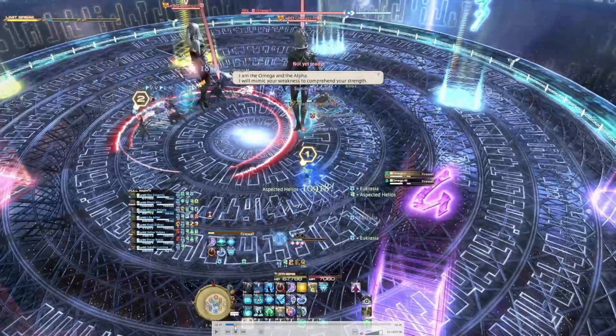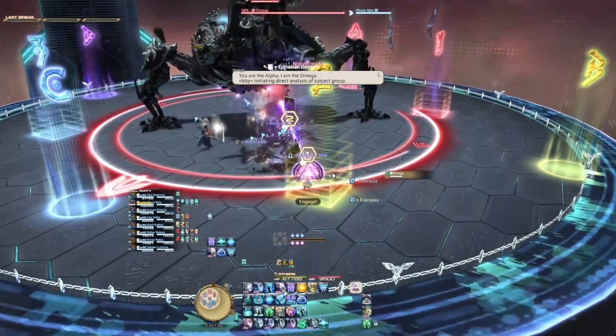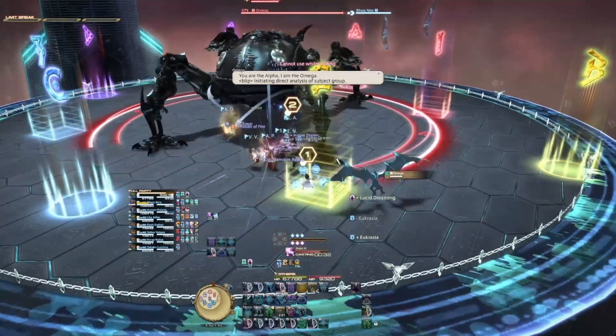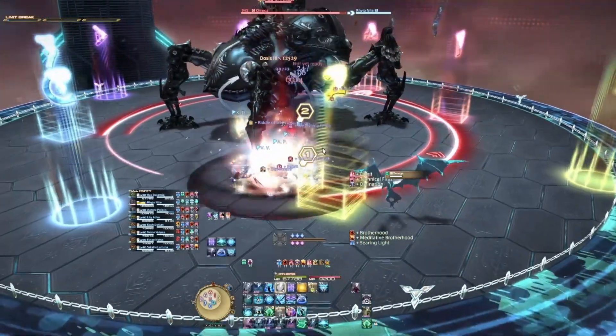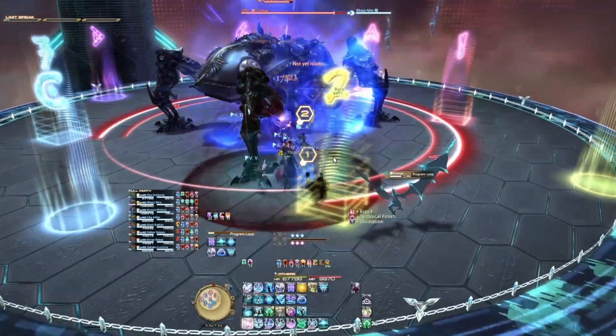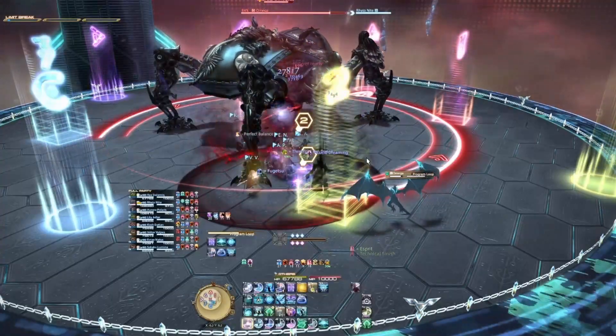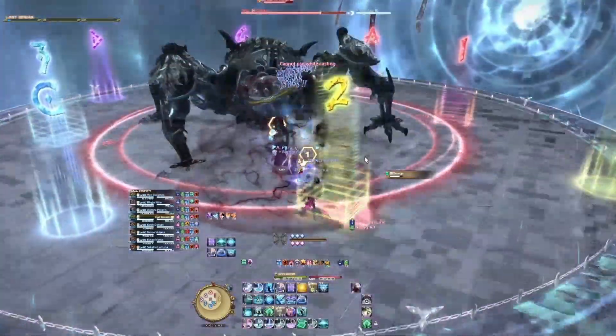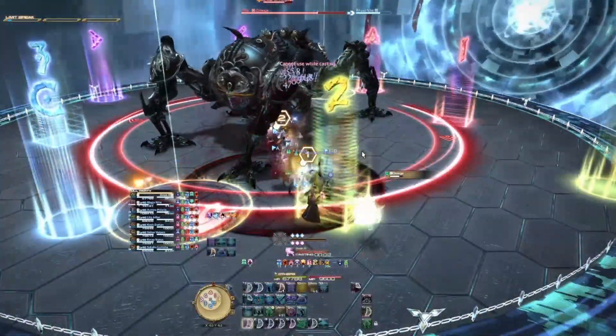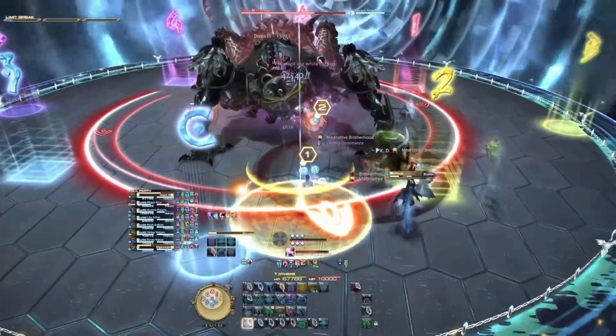So let me recap from the beginning of the fight so you can see it in its entirety. First thing is drag the boss to the middle and get ready for your debuffs. Look at what debuff you have: one, two, three, four for the towers; three, four, one, two for the tethers.